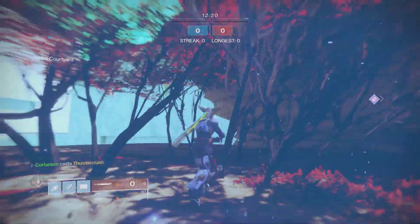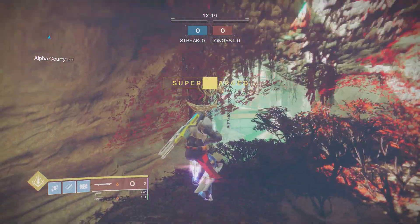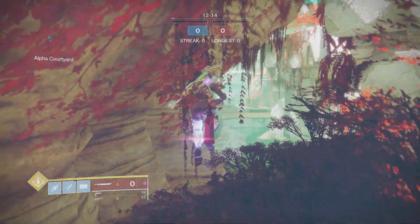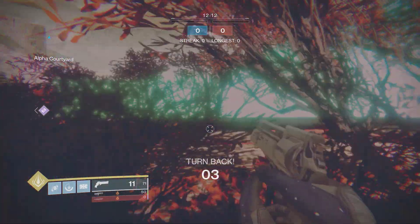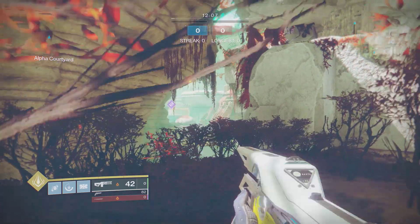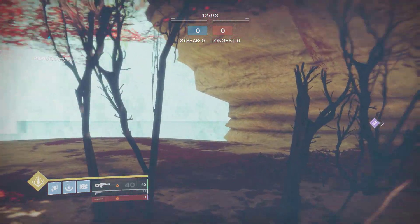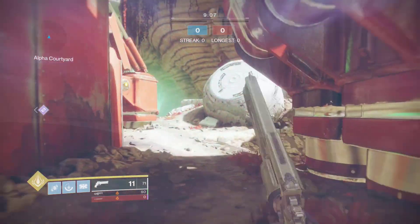You could pull out a sniper and troll your friends by sniping them from outside the map — that is so very cool. The fact that there's no turn-back warning all the way over here means we can probably get here from inside the map too. If you're a Titan with Code of the Missile, just jump up here and use it.